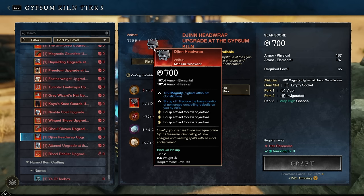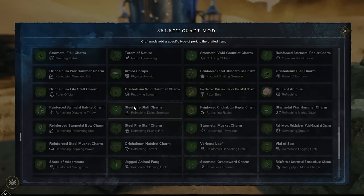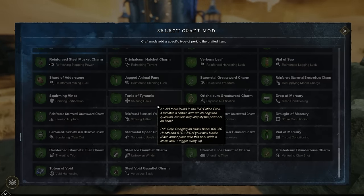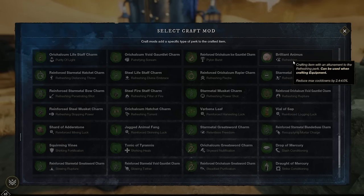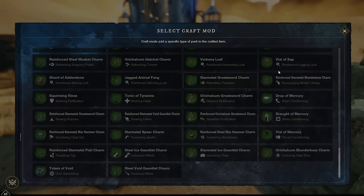The Djinn Headwrap reduces the base duration of non-crowd control debuffs on you by 20% — weaken, disease, and similar effects. Typically more of a PvP thing where you care about disease and weaken falling off faster. It has Vigor and Invigorated. For PvP, Shirking Heals via Tonic of Tyrannus is a great option, or you could put Refreshing on it via the Brilliant Animus — probably the cheapest and most effective options. Brilliant Animus for some cooldown reduction, or Tonic of Tyrannus for Shirking Heals procs in PvP.